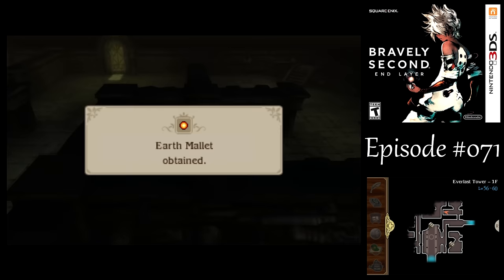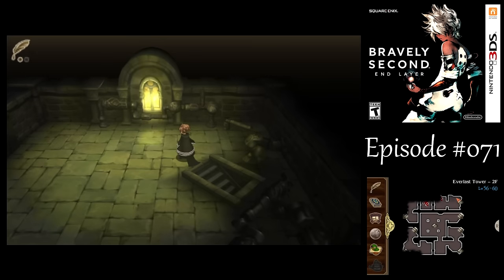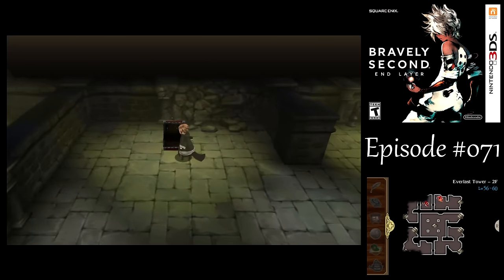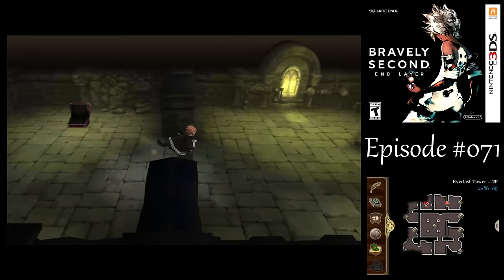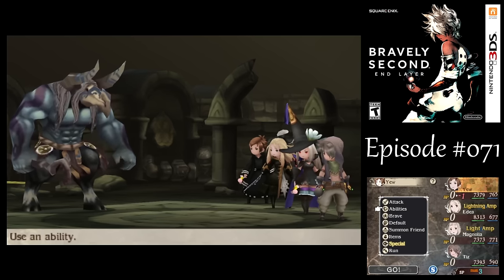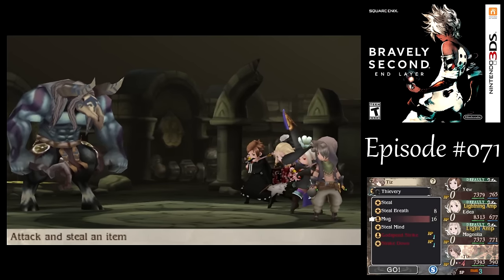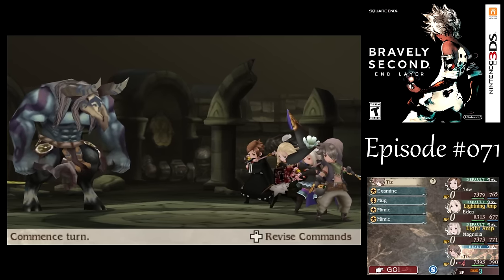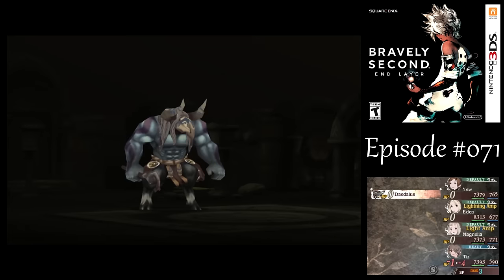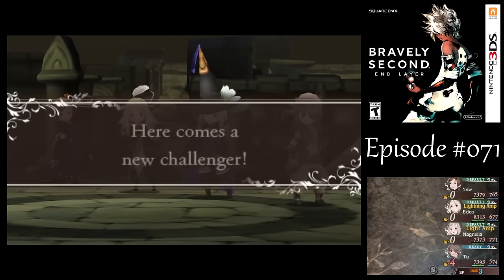Alright, here we got a new enemy — Daedalus! This guy's Beast-type, Weak to Earth, and they have an item that I would like to try and steal. Let's go examine, then mug once and mimic it a couple times — that should be good enough to kill the guy. This guy has a lot of HP, so I'm going to need that third mug. We got Dwarven Gloves that sell for five grand a lot — so that's pretty nice. Make sure you steal some of them.